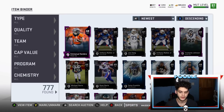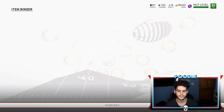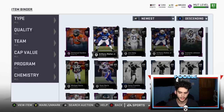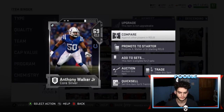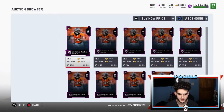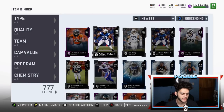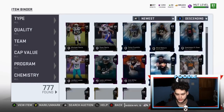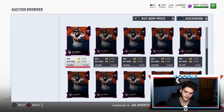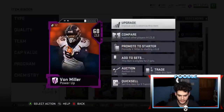Every card you get out of a get-a-player pack sells for at least 100 coins. So you could literally open up 100 of those and just resell. I personally like this method a lot because I usually get some pretty good stuff. Not this week obviously, but out of the thousands of you that will be doing this, there's probably going to be a few people who do get lucky. So good luck.